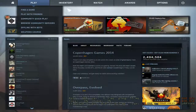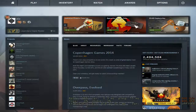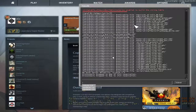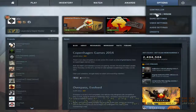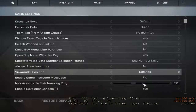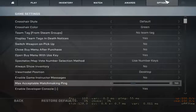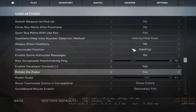First thing — let's go to the console. This is called your console. To get it, you want to go to Options, then Game Settings. Enable Developer Console is the tilde key. You want to hit Yes to enable that.